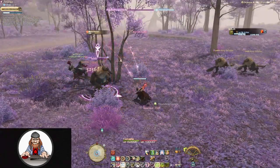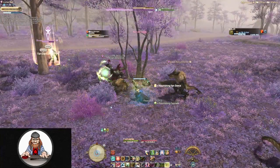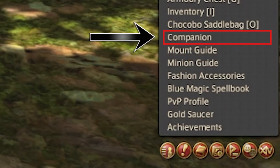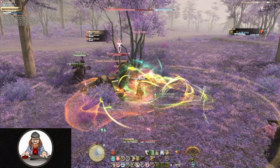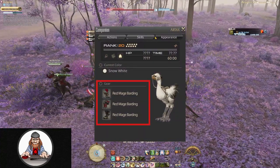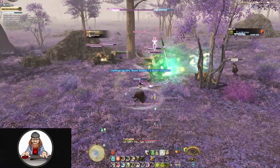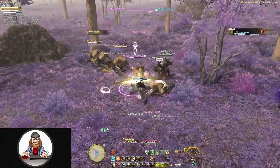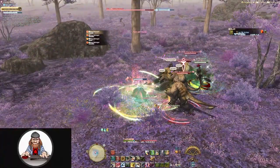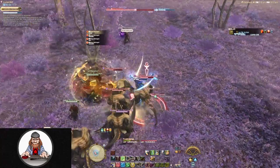The easiest way to customize your chocobo's appearance is by choosing a barding. To do so, go to your main menu, select Character and then Companion — we'll be coming back here a couple more times during this video. Click on the Appearance tab and then select Gear. Here you can choose your chocobo's barding; there are a lot of different bardings to choose from, or you can leave him naked. Barding is strictly for appearance purposes — it does not give your chocobo any stat boosts.